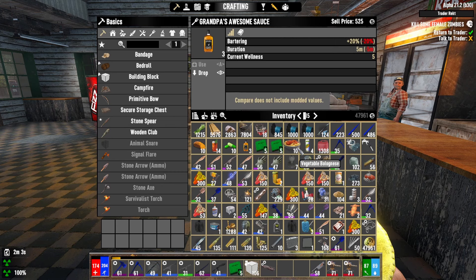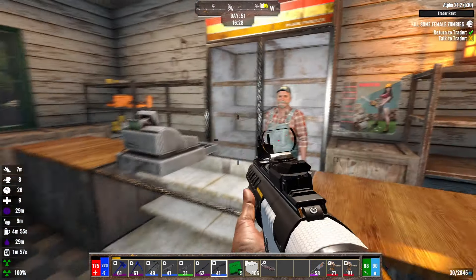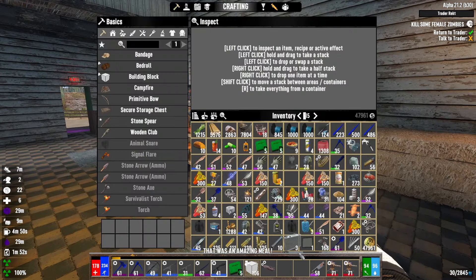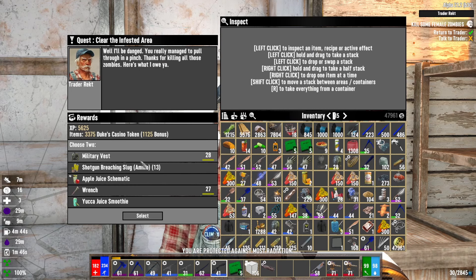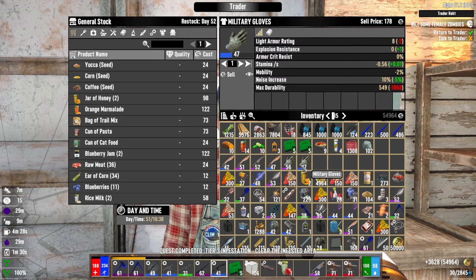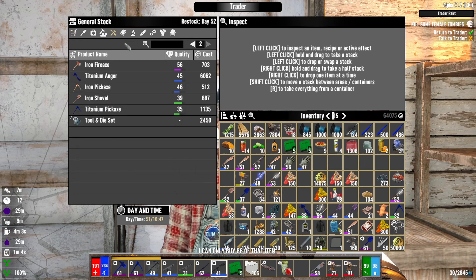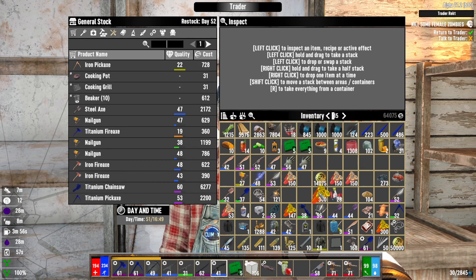I'm going to drink some of this and eat this, then sell some stuff. How about I empty your pockets? I don't even have space for a reward. Let's scrap this. Let's just take the schematic and scrap it, and then let's sell him what we can. Oh my gosh — I'm ridiculous, moving way too fast. I just sold this man all of my electrical parts that we just scrapped. I cannot believe I did that.